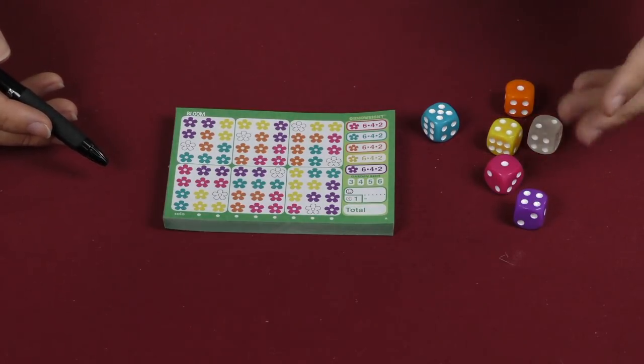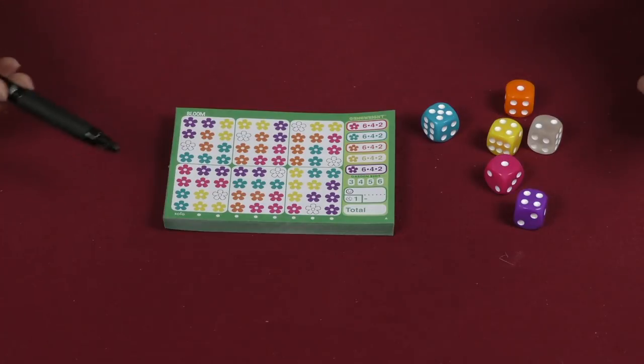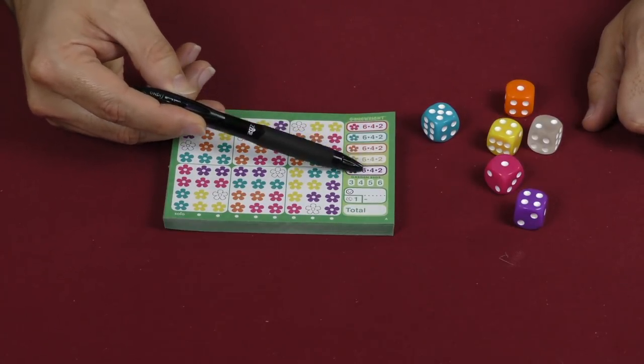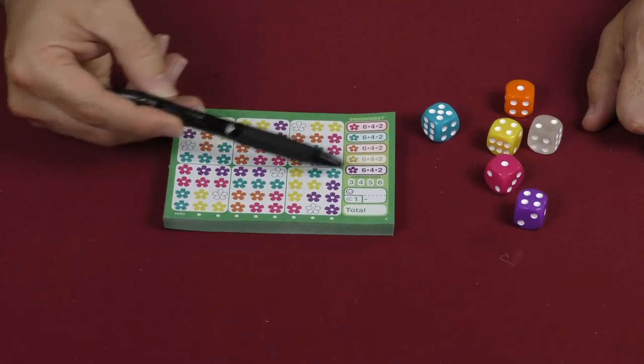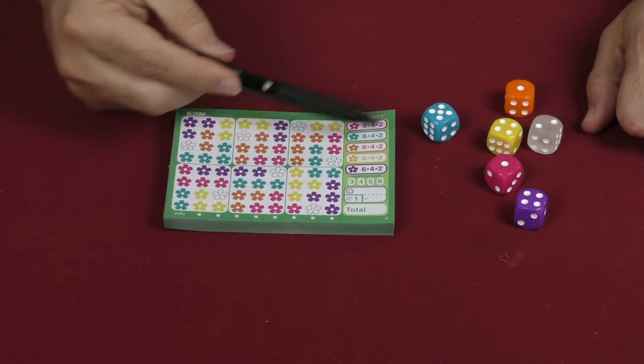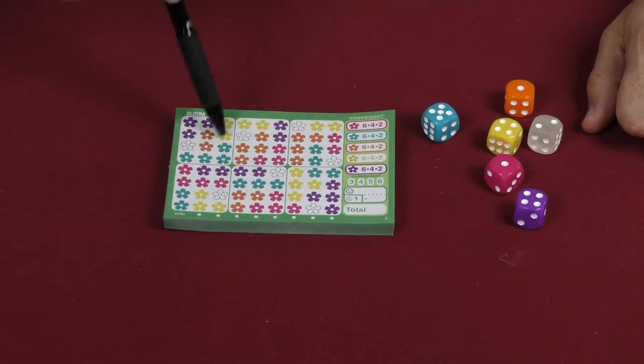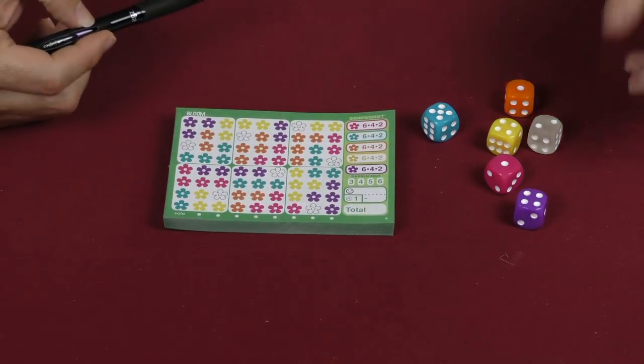The next start player takes all the dice, rolls them, and we keep going until someone has marked three colors in this section up here — meaning you've completed three of the colors, marked them all off — or you've completed four garden beds.